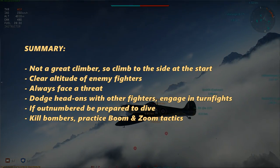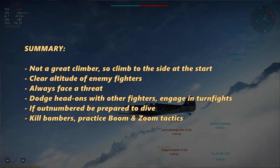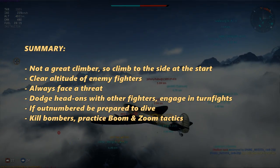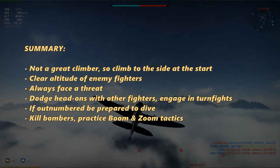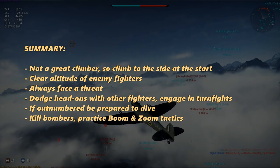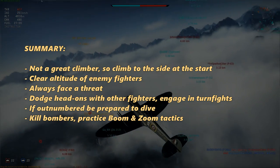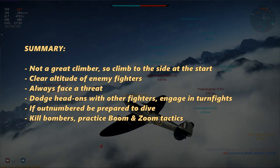So let me summarize. You do have to side-climb at the start if you want to take the 5C up to altitude, but once you're up here you can really impose yourself on the battle. My tactics are simple: avoid early engagements, then look to pick off fighters who are ignoring you. If a fighter wants to take you on, face the threat, dodge head-on attacks — never go for them — and then engage them in turnfights. And if you're outnumbered don't worry, you can always revert to the low altitude strategy. Hunt bombers and dive on anyone who wants to climb up, then go for lower altitude boom and zoom attacks if things get quiet up top.